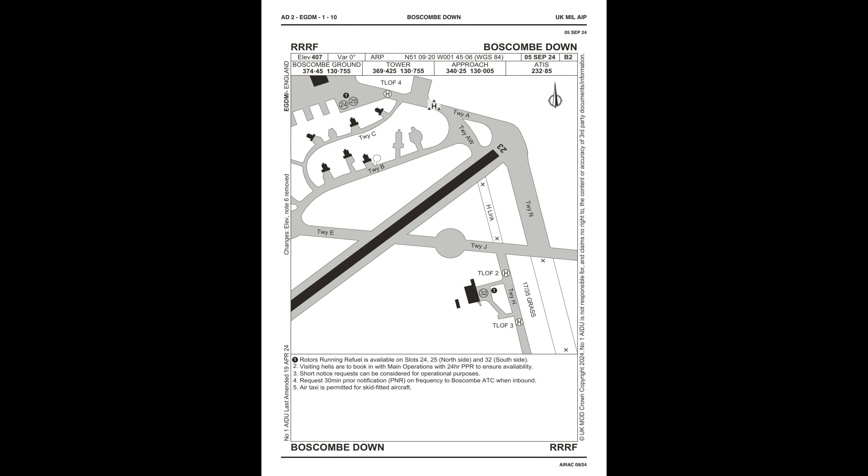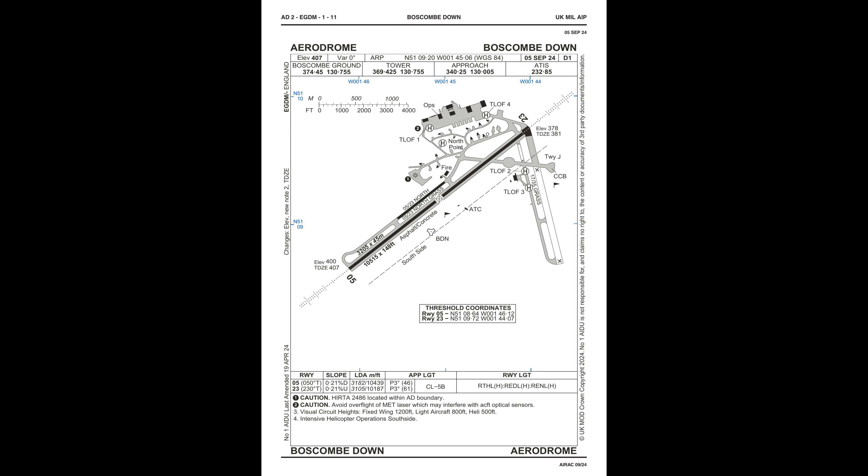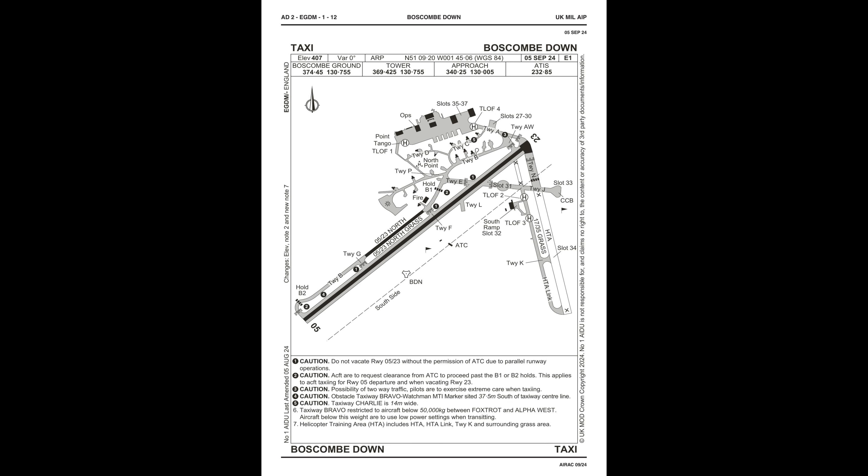Leaving hold now to join downwind from 823 Northside. Uniform 5-0 is a visual tester. 3, final gear down. Continue, Test Rate 3. Uniform 5-0 is downwind Northside land. Touch and go, zero final Northside.